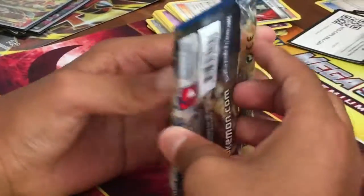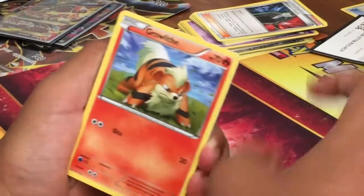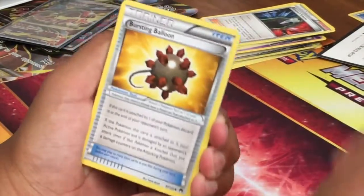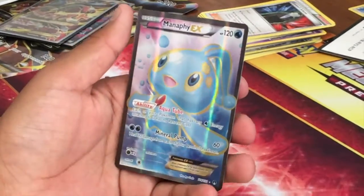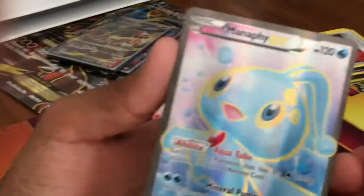Alright, so Breakpoint. There's a code card. Three from the back: Phantom Forces Gible, Shellder, Gallade, Espurr, Bursting Balloon, Durant, Dewpider, Shinx — oh my gosh! Manaphy EX Full Art! Wow, dang! I don't have this Full Art yet either. That was a great pull. So yeah, we'll put that up on the bench.